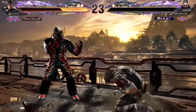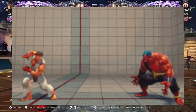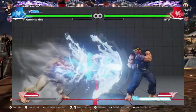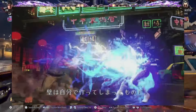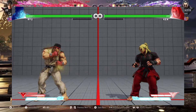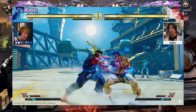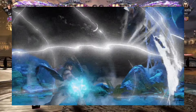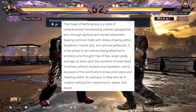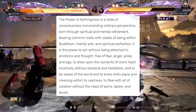That wraps up attack potency and speed for Ryu. Now diving into some of his abilities — in Street Fighter, chi is physical, spiritual, and mental in nature. Ryu's main bread and butter is his Hadouken, a ball of chi projected from his hands. There are other variations such as the Fire Hadouken, the Shinku Hadouken — a more potent form — and the Denji Hadouken, an electric-charged Hadouken that electrocutes and stuns the enemy. Ryu can also lace his fists with electricity for more damage. He also knows a technique called the Mind's Eye, which allows him to anticipate attacks, parry them, and follow up with a counter-attack. In Power of Nothingness form, this technique not only counter-attacks but stuns the opponent. The Power of Nothingness is described as a state of consciousness transcending ordinary perspective, born through spiritual and mental refinement.